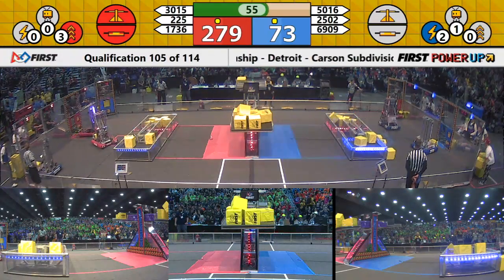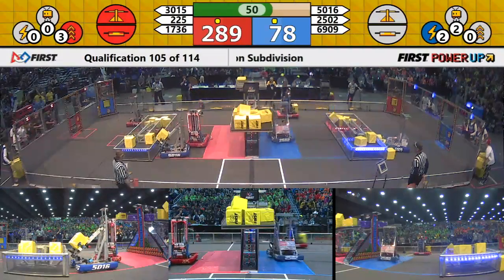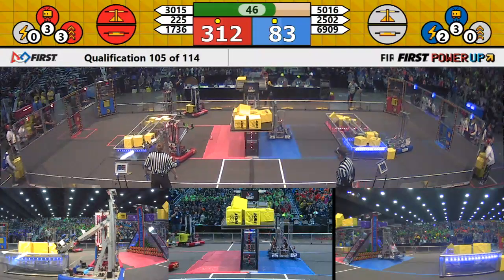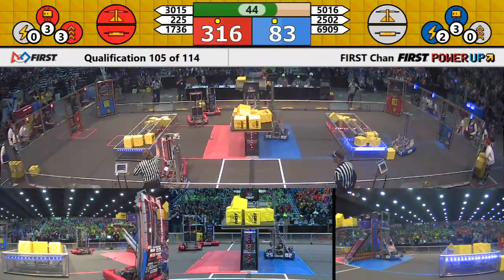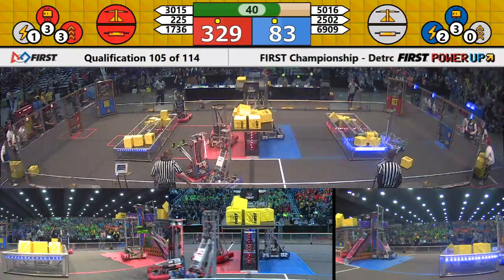We see Techfire zoom downfield and decide to pass power cubes through the exchange. Red Alliance prioritizing power-ups — Robot Casserole and Techfire working on them in the exchange. Two power-ups come up. That's Levitate on both sides of the field. Big Red Alliance score heading into 40 seconds remaining.